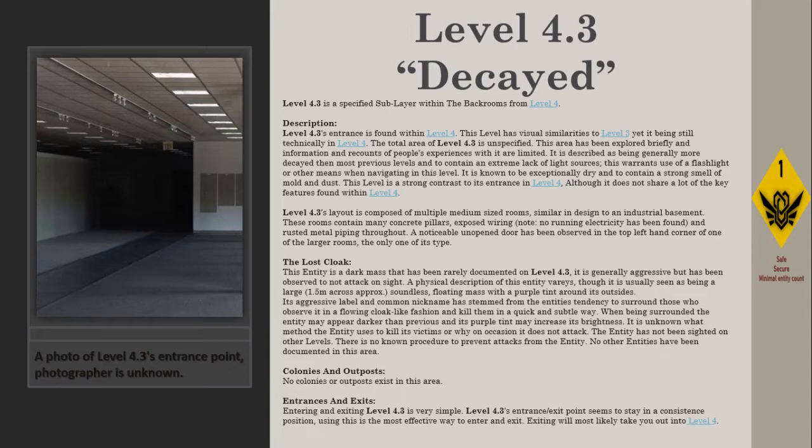Level 4.3's layout is composed of multiple medium-sized rooms similar in design to an industrial basement. These rooms contain many concrete pillars, exposed wiring — note: no running electricity has been found — and rusted metal piping throughout. A noticeable and open door has been observed in the top left-hand corner of one of the larger rooms.